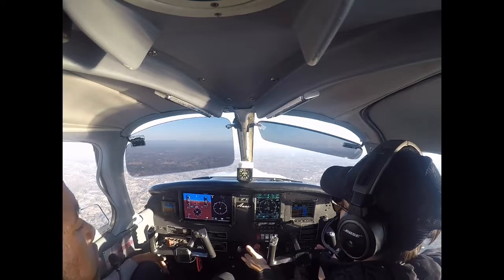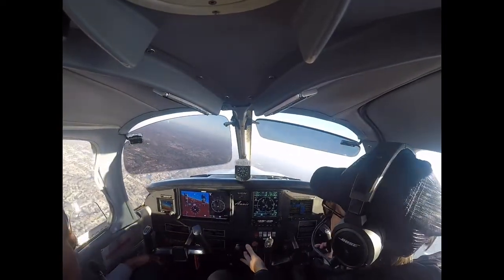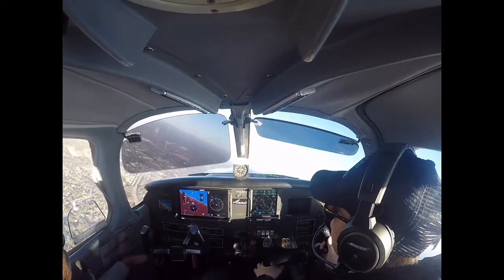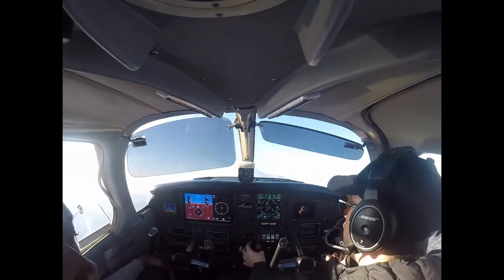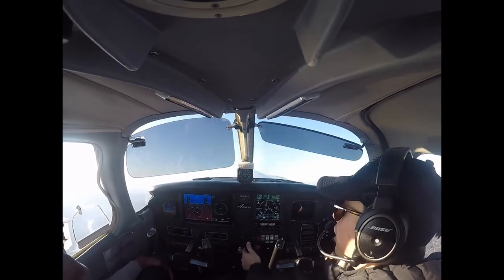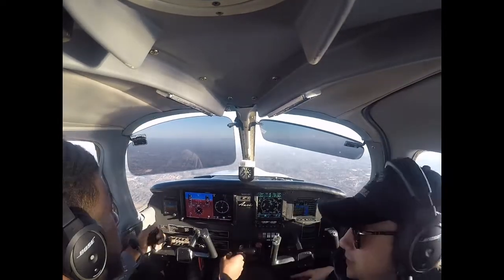So what I'm going to do is bank to 30 first. Once you get to 30, full power, and you're pitching up. Now we can start to let that bank out because we're passing our point on our wing. And now I'm at our 180 point because this point is off of our wing. I'm slowly starting to recover. Bank 30, full power — all right bank 30 first, full power, and pitch up.